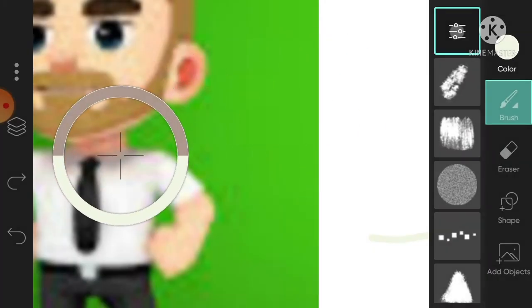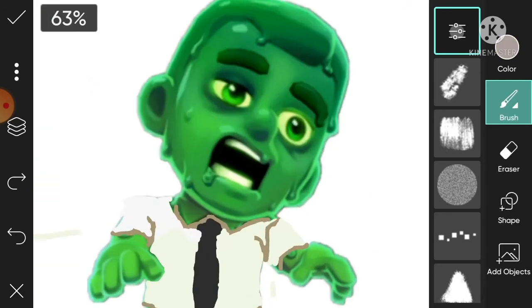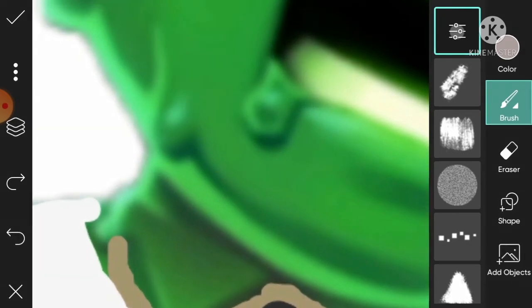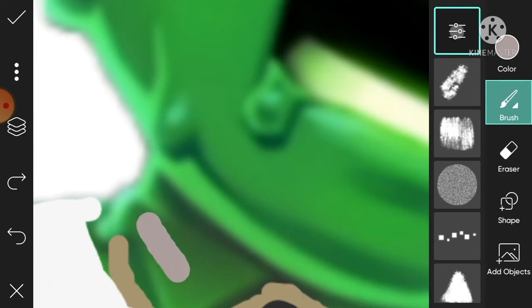We're just going to choose this color. Now we're going to go here. Hold up, wait a minute — something ain't right. That's a decent size. Okay. This video is already going a little bit slow, so I'm going to fast forward it so you don't have to watch me do this color.